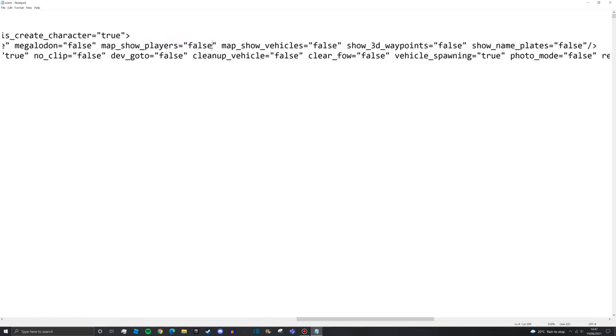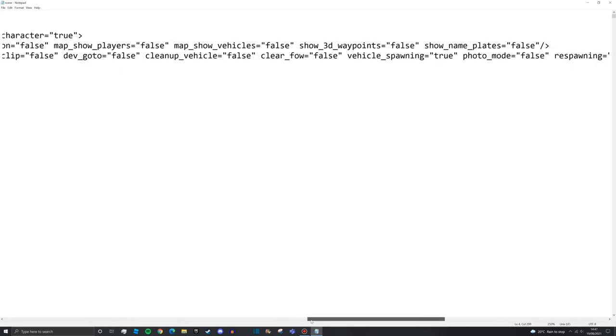Map show players I like to leave off - it basically shows where player icons are on the map with their GPS coordinates. I prefer leaving it off because it's more fun to have to actively find someone who's stuck, like getting them to shoot a flare. I'd recommend you guys do the same.